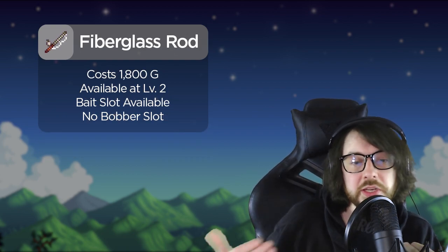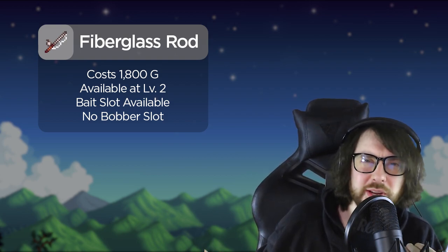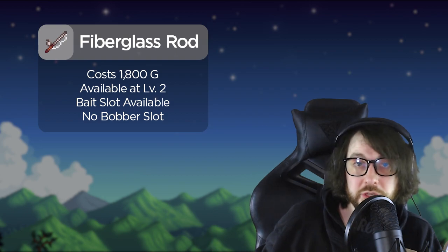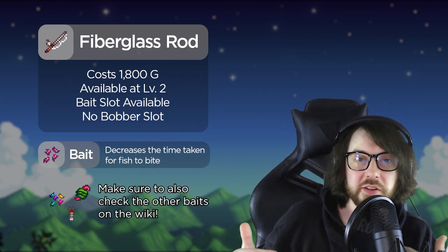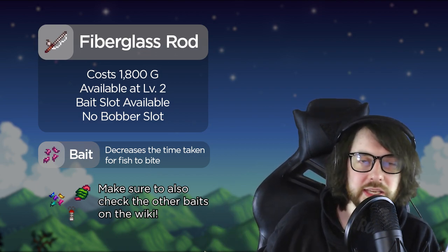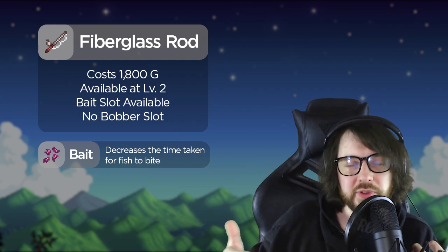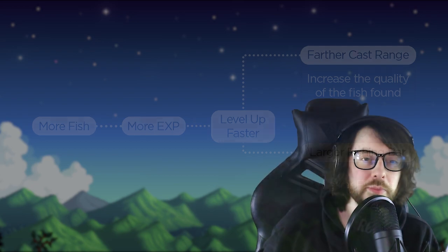The fiberglass rod is a step up from bamboo — it allows you to use bait. Bait increases your bite chance, meaning you catch more fish in a smaller window of time. It's not game-changing but it helps you level fishing faster because you catch more stuff quicker, getting more XP which raises your fishing skill, bar size, and cast range.